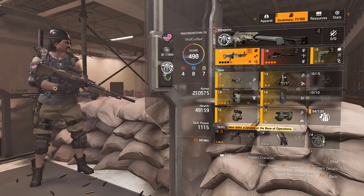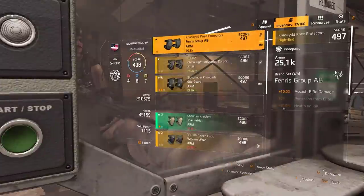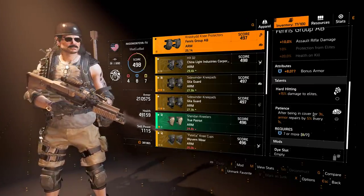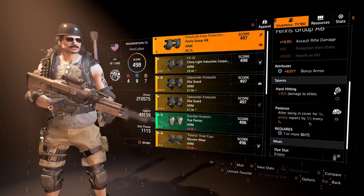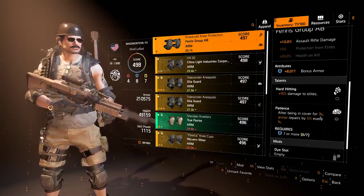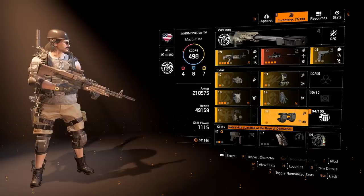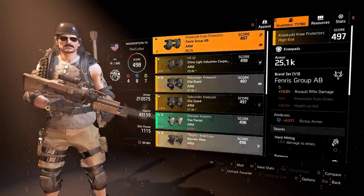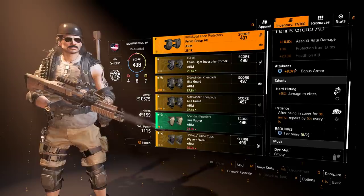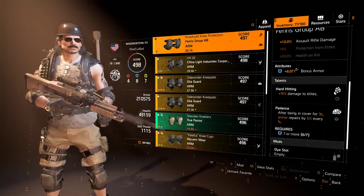What I've done here is pretty much specced primarily into damage, not as much survivability in this build. With Patience up on your knee pads, you don't really need all that much — Patience is healing you. It's now getting nerfed to be 5 seconds of being in cover, then you get 5% armor, and it's going to require 6 or more blues. So the requirement went down a little bit, but it will take 5 seconds of being in cover instead of 3. I run Fenris knee pads so I can get damage to elites on it and an armor roll. This armor roll is going to be pretty much doubled come patch — all of our blue attributes for health and armor are going to be doubled, so it won't be uncommon to see 20,000 armor on knee pads.